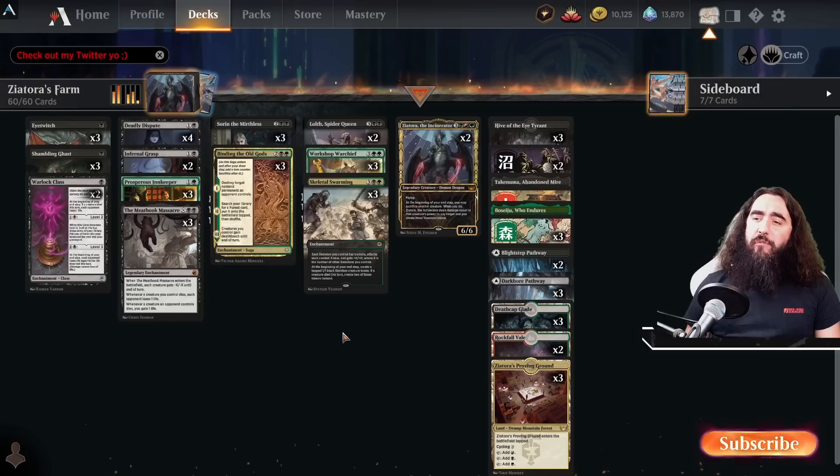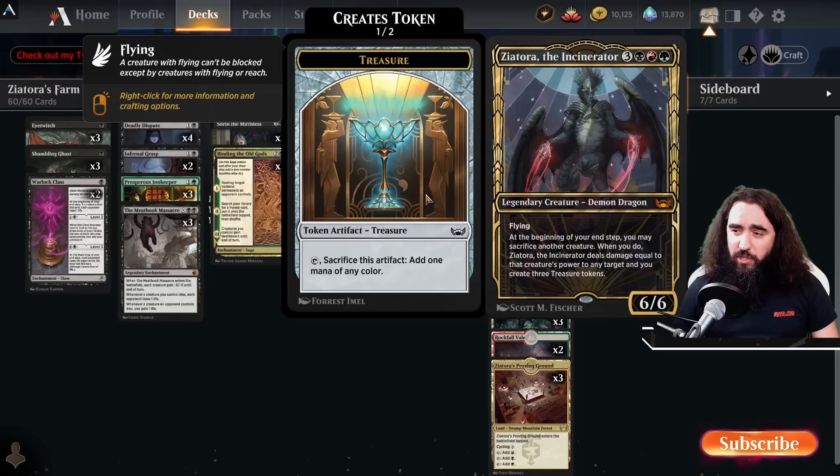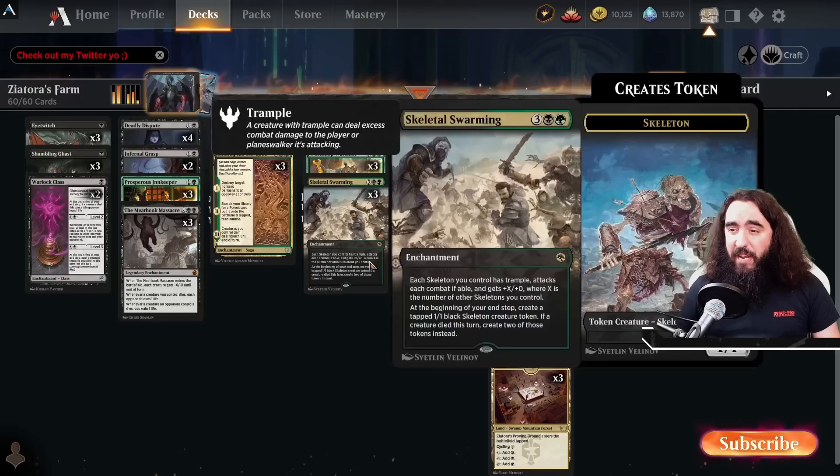You might say it's called Skeletal Swarming, but it is a farm — we're farming skeletons. You cut the crop, you get some more and that is just delicious. See, Zeatora throws a creature onto any target, you get three treasures. It is just a fling on a stick. Delicious, freaking delicious.